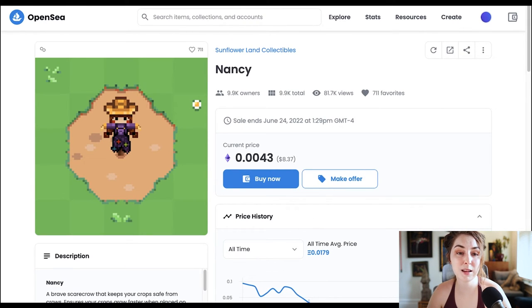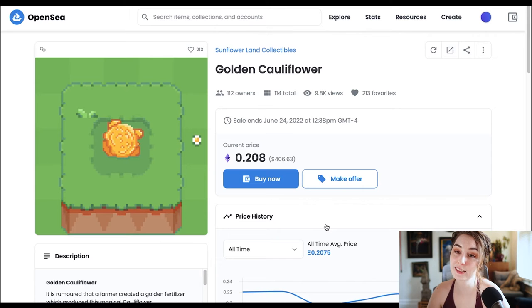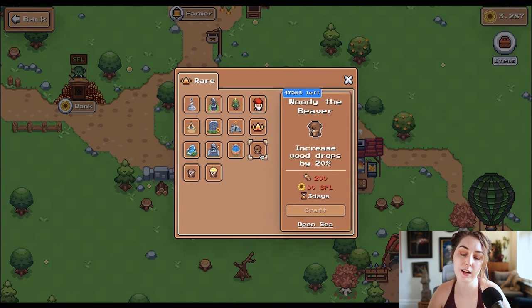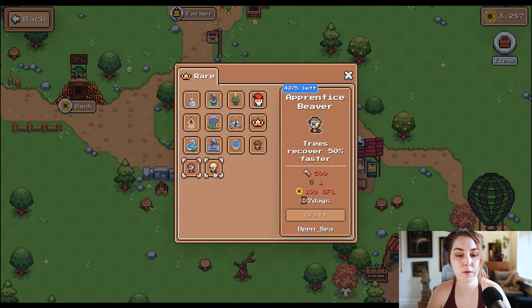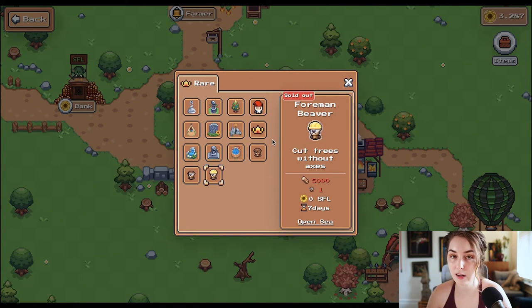Nancy's only about $8 right now, but some of these are actually very expensive. The Golden Cauliflower is 400 bucks — if you can create it and don't want to use it in the game, you can sell that and make a nice chunk of change. Some of the most popular things to craft are the beavers — the Woody Beaver, Apprentice Beaver, and Foreman Beaver. The Woody Beaver takes 200 wood and 50 SFL to craft, and it increases your wood drops by 20%. The Foreman Beaver is over $1,000 on OpenSea, but you can tell why — it takes a lot of resources and time.